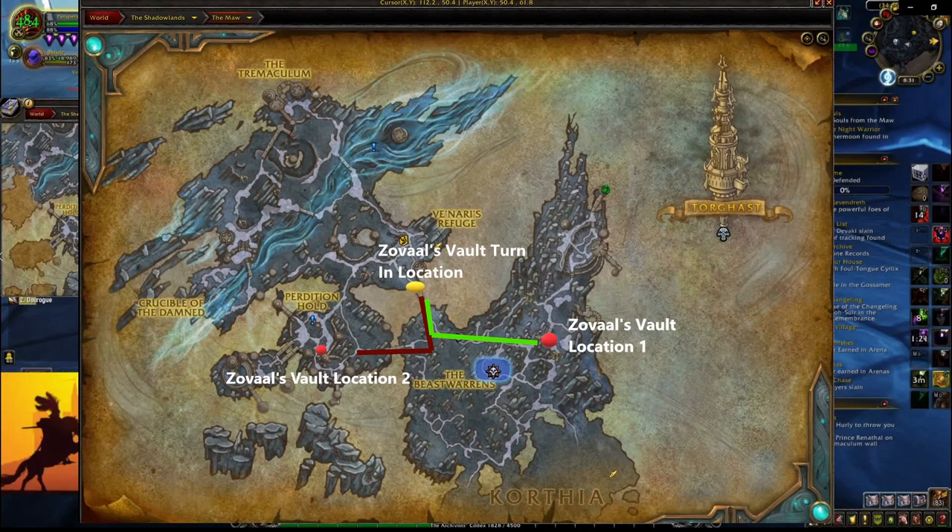You can also go this other way as well — I actually did that and it was a little bit easier. You just have to dodge a couple of elites on this bridge, but it works just as feasibly for vault location two.